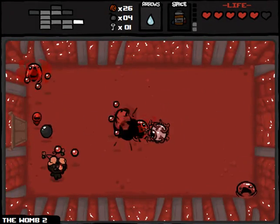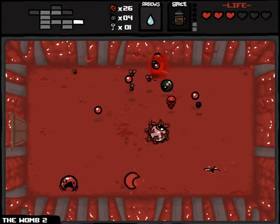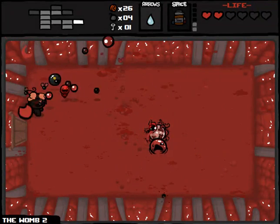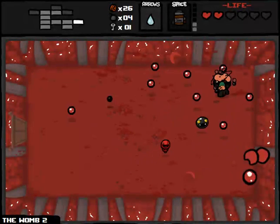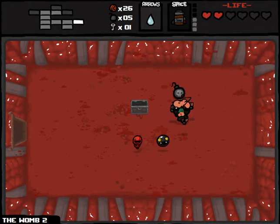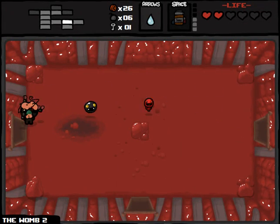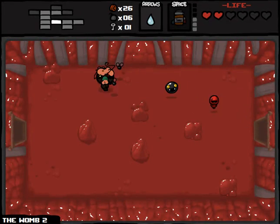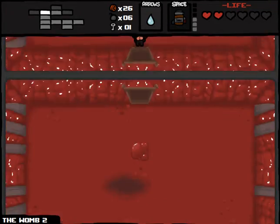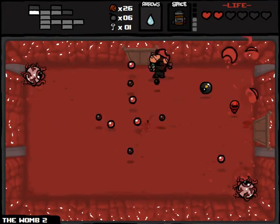Some hearts please. Bombs — well, I can use those to get out of a room. If I end up even getting to Mom's Heart, this could be a close fight. Actually, the fight against Mom's Heart is probably easier than almost any room I'm gonna come across here.